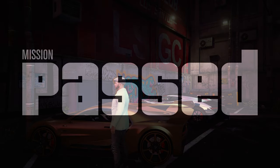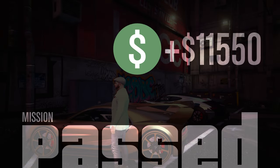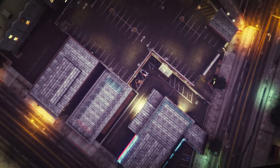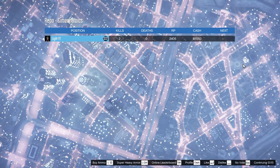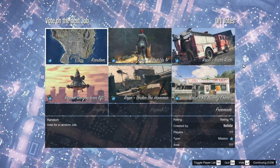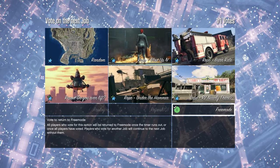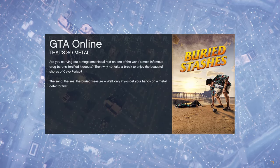Once the mission is complete, each vehicle you turn in gives you 200 RP. We got $11,550 — which is okay but not that great — and 2,605 RP. From here, we're going to go back into a new session and then we should be able to start up the Headhunter mission again.